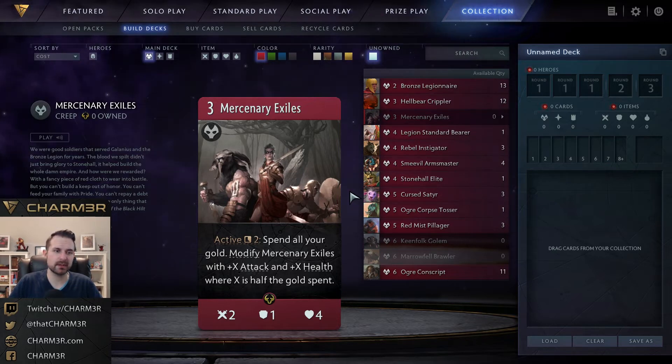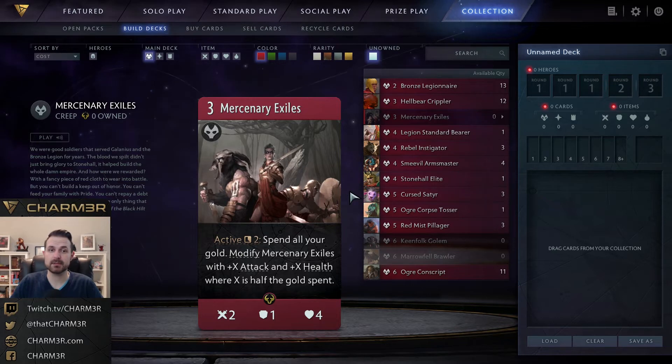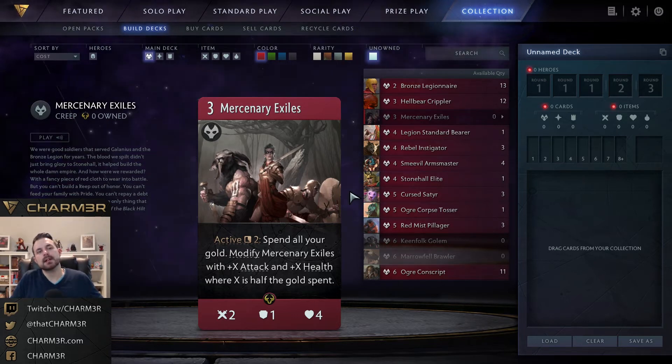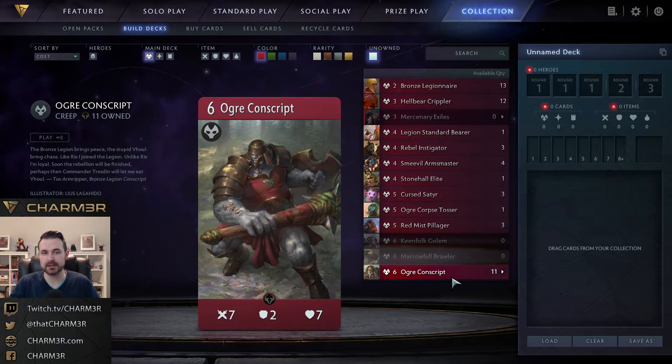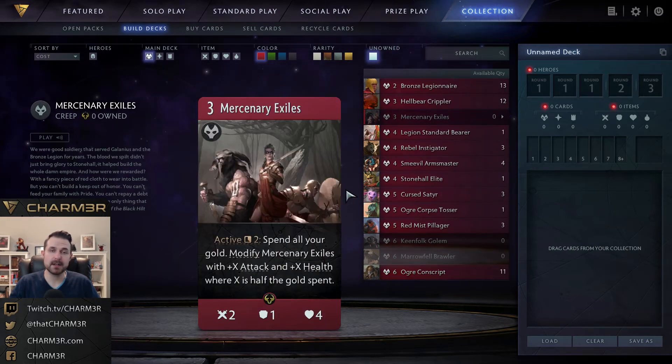Even if you never spend gold or use the active, Mercenary Exiles still has a better stat line than Crippler, and sometimes just threatening to use the active is enough to put your opponent in a bad position. It's run in constructed typically as a one or two of, though I've seen some lists running it as a three of. It saw play in the We Play tournament and additional tournaments since. In draft it's a quality pickup — it's a rare so you'd have to pick it early, but it is good. Some commons like Thunderhide or Ogre Conscript might be better early picks depending on your deck, but it's a very quality creep.